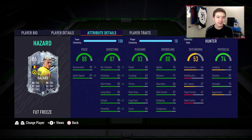90 acceleration, 87 sprint speed in-game — it should be pretty quick, especially with the Hunter chem style we have applied. That shooting section looks pretty solid: 86 finishing, 88 shot power, and 90 attack positioning. Passing looks relatively nice for a forward — good short passing rating of 84 and OK crossing of 83 as well, so maybe he could have some use as a wide CAM.